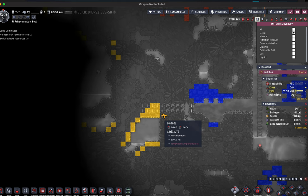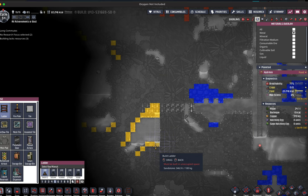The components inside of the SPOM are best built with gold amalgam, and because I had yet to dig out any gold amalgam, I needed to go dig some out in order to make the elements inside. This is primarily to prevent overheating.